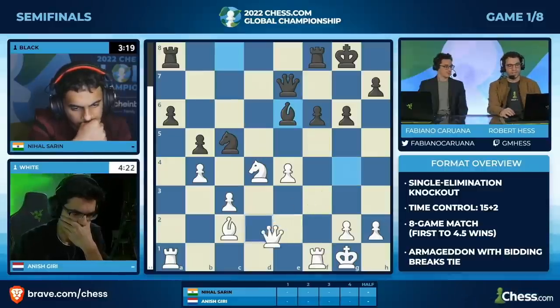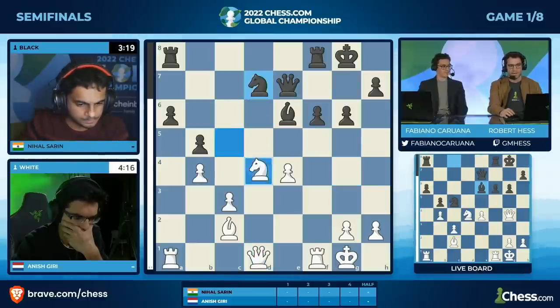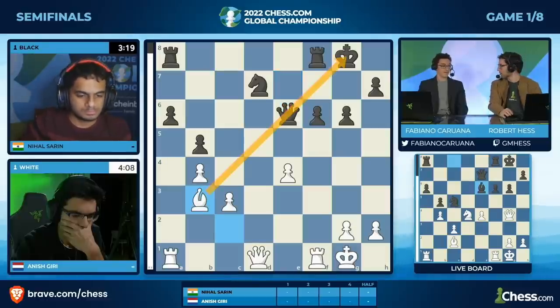Let's show this tactic. Queen to d1 — retreating is the first step to progress. The knight has to move, it's under attack. You drop back. Knight takes e6, queen takes e6. And what's the queen doing back home? Protecting the b3 square. That pins and wins the queen. And that's game.